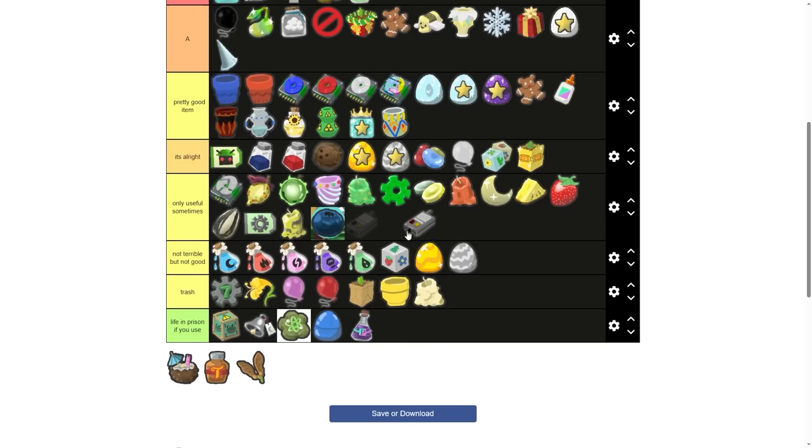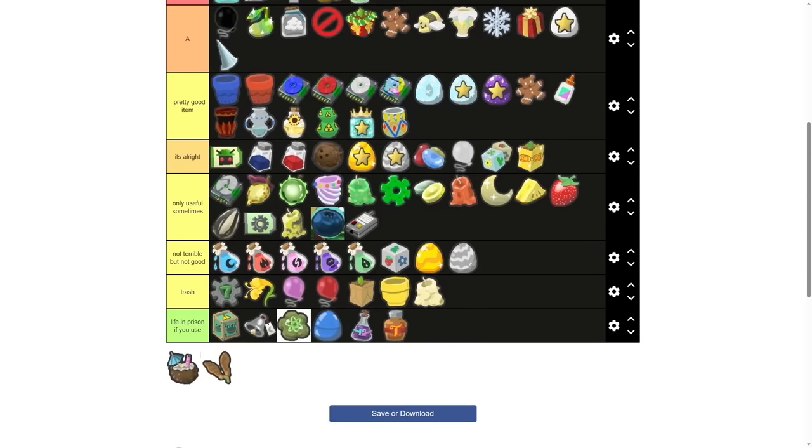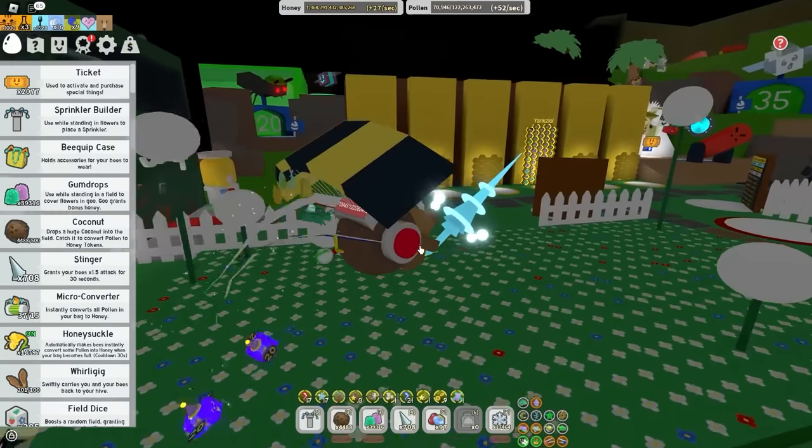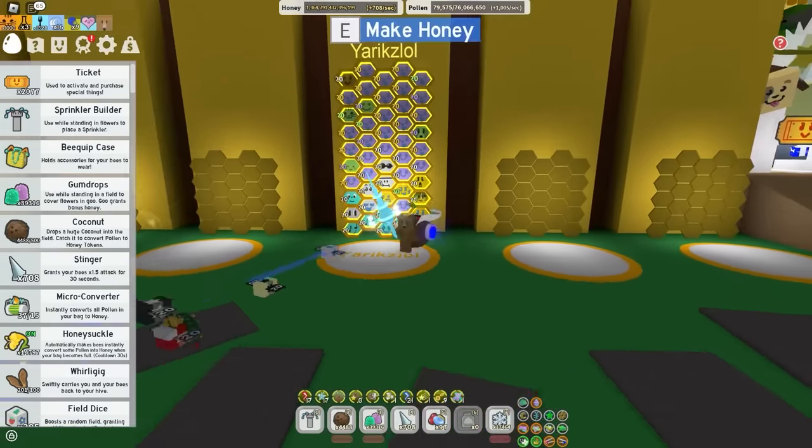Translator — only useful sometimes. You only get 3. Turpentine — life in prison if you use. If you use it for crafting, that's fine. But if you use it on your hive, you actually deserve to be locked up in jail because you are a menace to society.